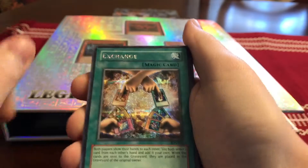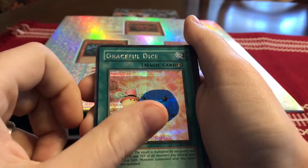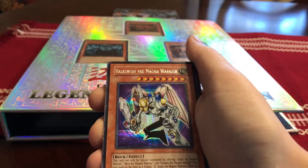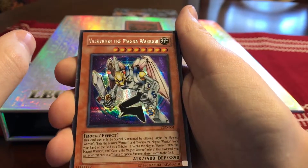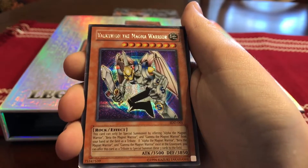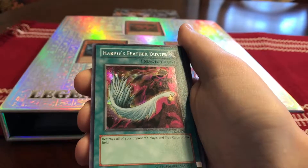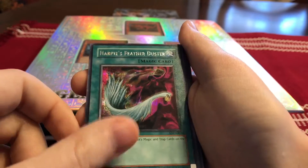And then from Eternal Duelist Soul, one of Joey Wheeler's cards: Graceful Dice and Skull Dice. Valkyrion the Magna Warrior, from Stairway to the Destined Duel — Sinister Serpent and Harpie's Feather Duster. That's one of my Valentine's favorite cards.